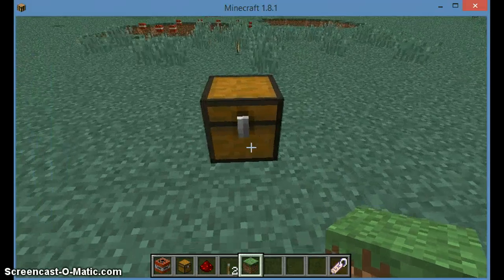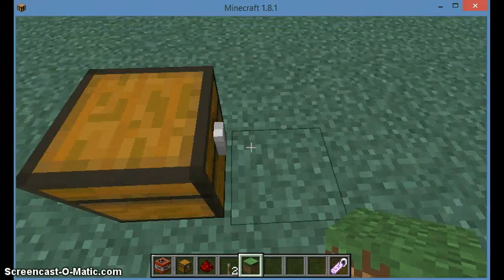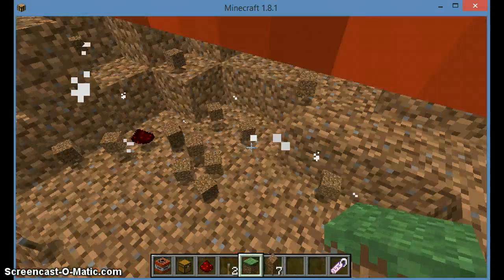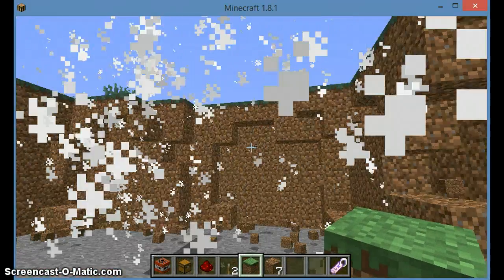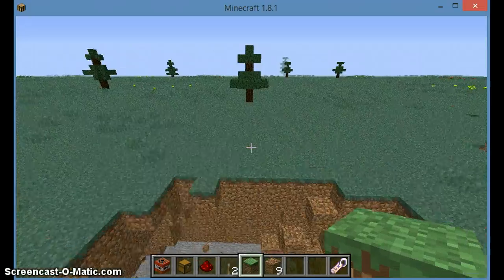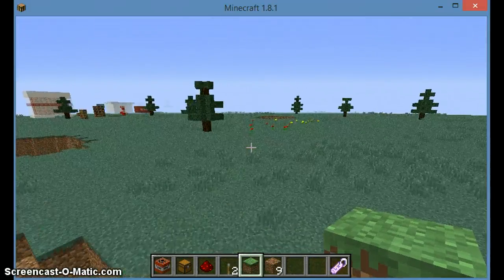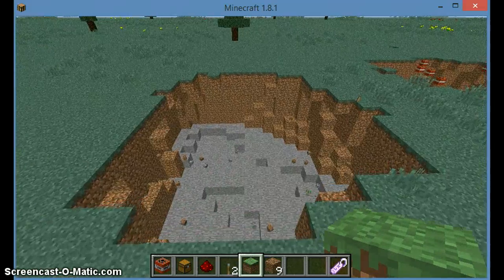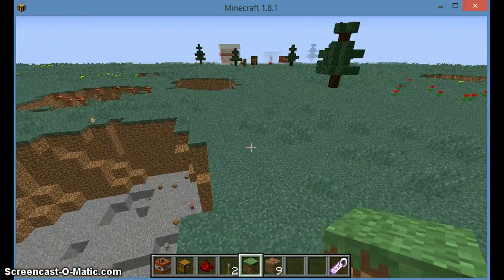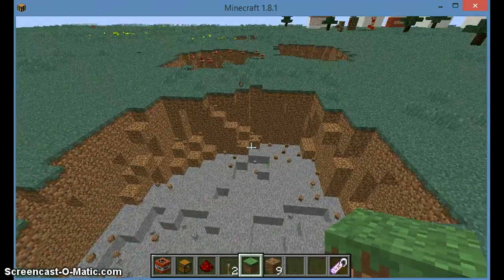All you have to do is open it up, put some TNT, then boom — you explode. And that's how you make a chest trap. If you want to kill some people, you raid their base or something, then just put a sign right next to the chest saying 'Don't open this chest,' and of course they'll open the chest. If you want to prank your friends, this is what you need to do.